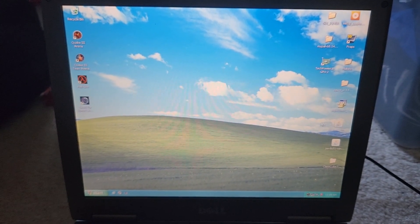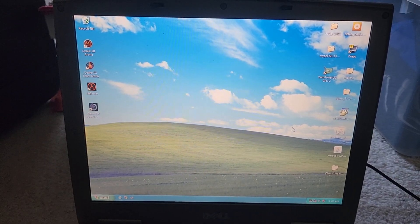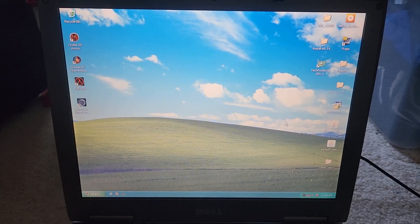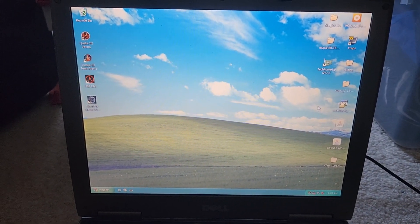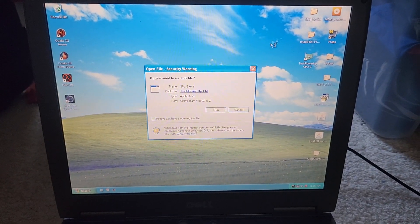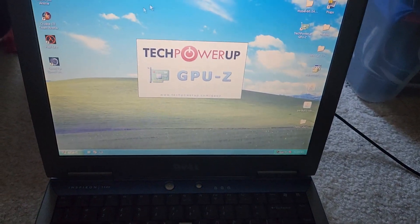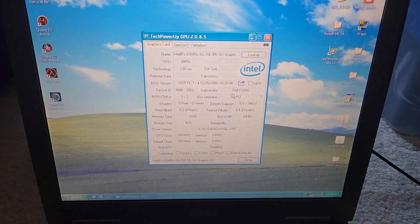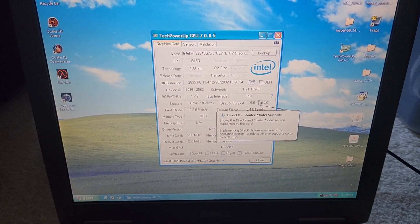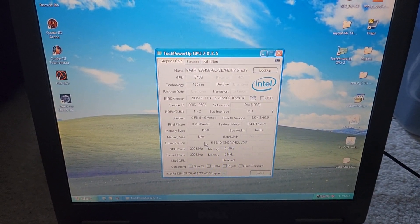With Service Pack 3 installed, I managed to get Java installed correctly. I did all this off camera because it took literally two hours to install Service Pack 3. GPU-Z also launches, though you need an old version of it. The mouse works too. It says the GPU only supports DirectX 6, but it works with DirectX 7 games — and this is an official Dell driver, so it works perfectly fine.